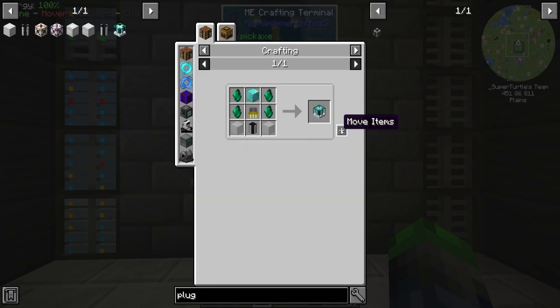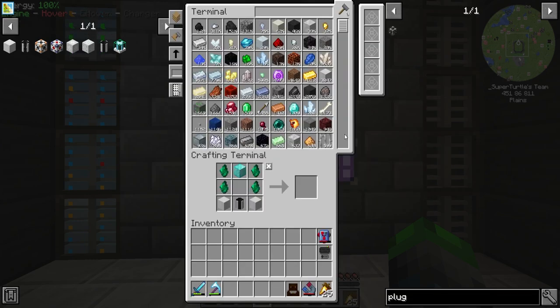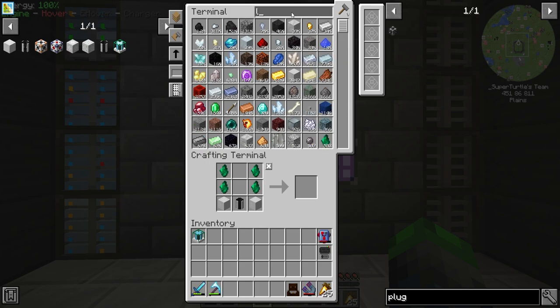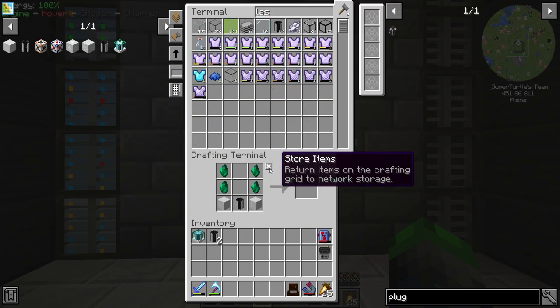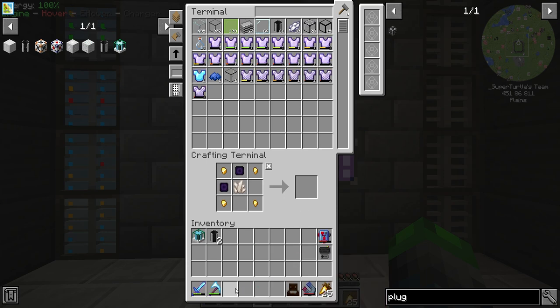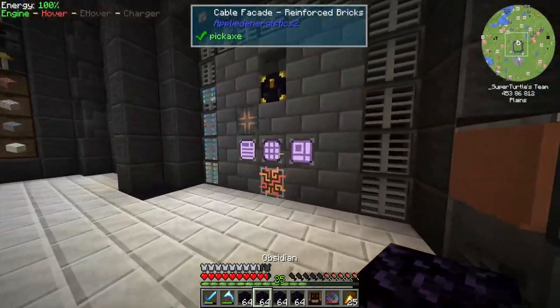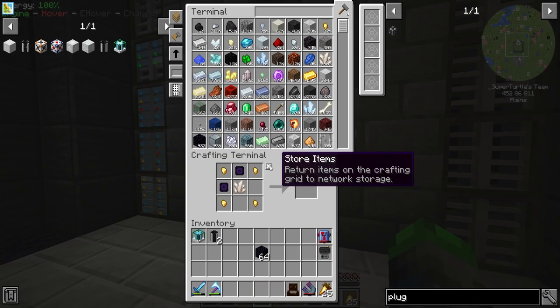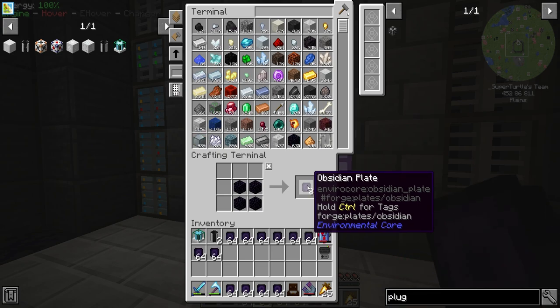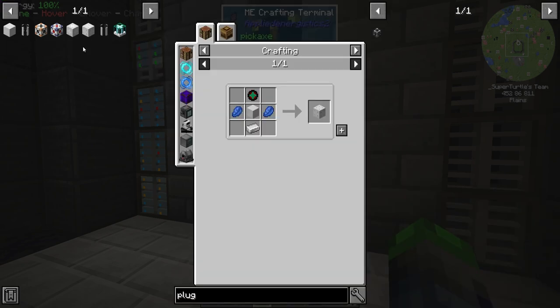We need to make structure panels — we'll make 16 of those — and then a block of diamond. We've already got the void miner components and the laser beams. For the structure frames this is going to require some more structure panels. Our obsidian production is still going ham and to make the obsidian plates you just do that.